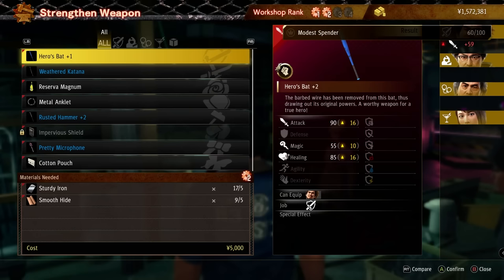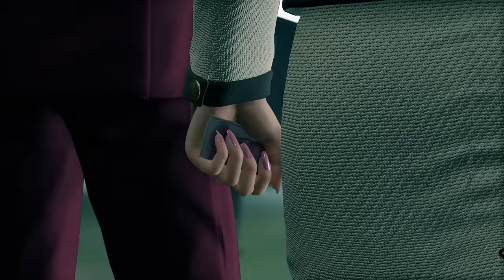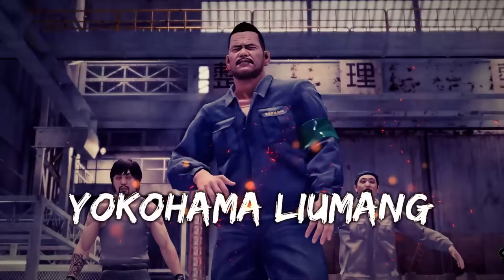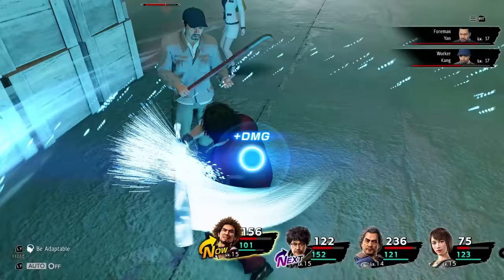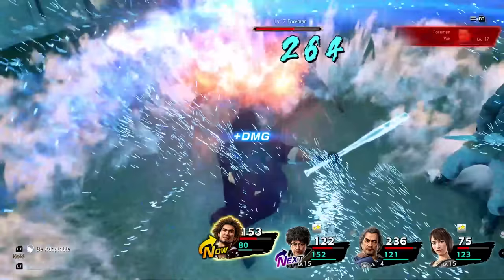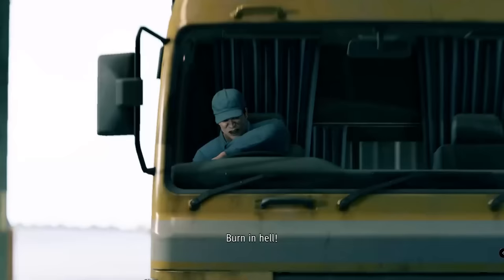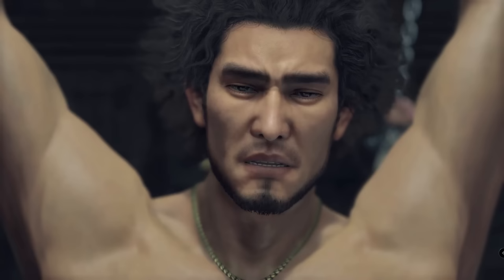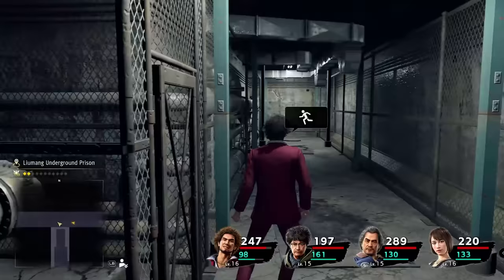We return to the Romance Workshop to upgrade the hero's bat as often as possible. Back at the Yokohama Trading Company, we find out that the Liumang are counterfeiting money. The party tries to sneak a bill out, fails horribly, and we get to fight the workers off. Mega Swing is doing some real good work here. Once we've taken out the adds, we focus on the foreman. Our newly upgraded weapon is doing good damage and the fight ends quickly once the dynamite blows up in his own face. The workers try to run the party over with a truck, we get a nice action movie explosion, and the party wakes up hanging in chains with Mabuchi about to have some fun with them.